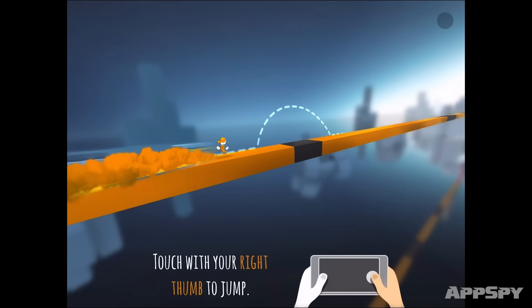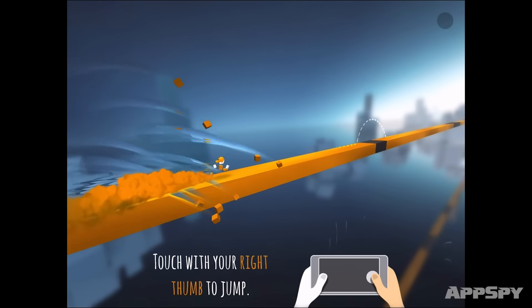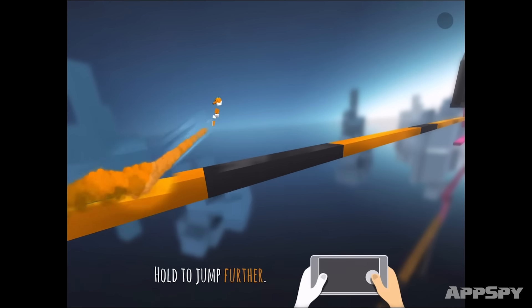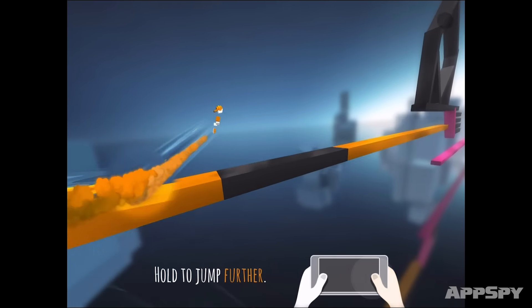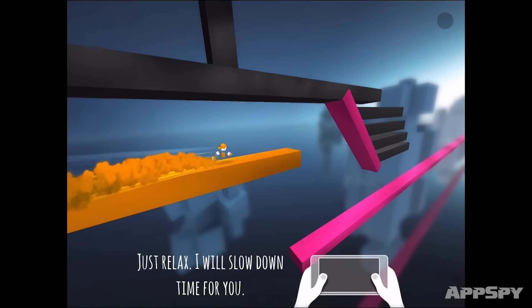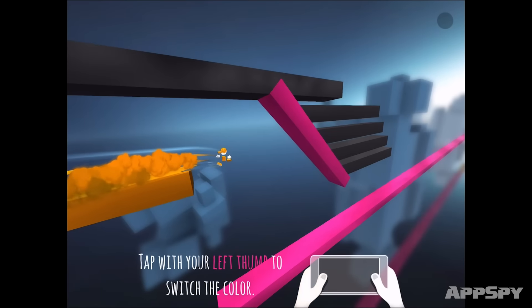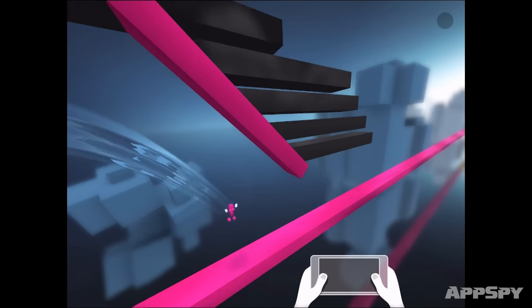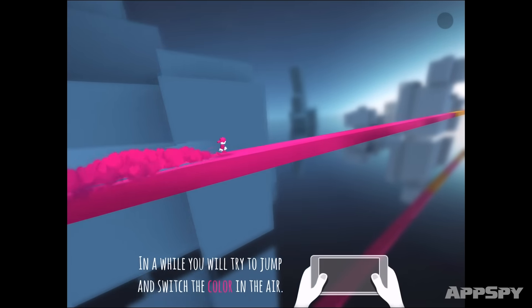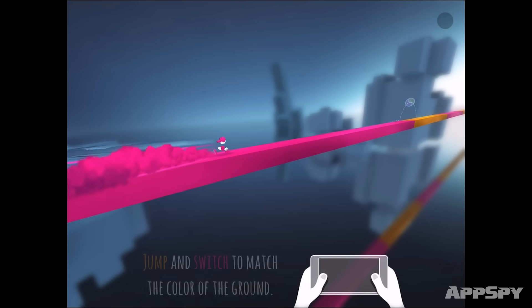As you can see, you've got your little guy running here. You need to tap the screen to jump over the black — you want to keep the yellow on the yellow. It's pretty simple so far, just tapping the right side. Now things are slowing down because the color is changing, so tap the left side of the screen and you'll switch color. Now it's pink on pink — if I was to switch to yellow right now, obviously I would crash.